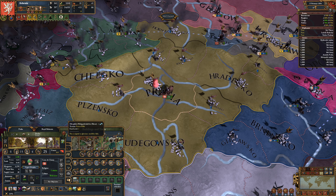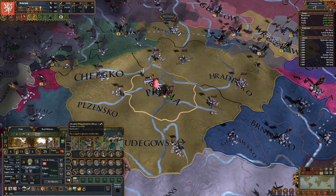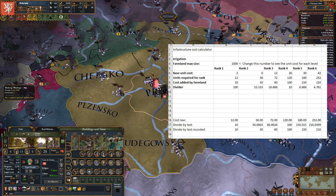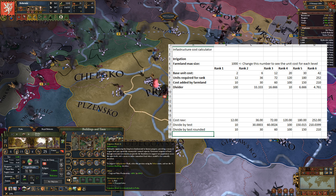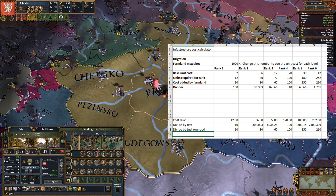It's all far too complicated for my meagre mind, but through time, effort, and the assistance of some of the wonderful members of the Mayo and Taxes team including Justice Fighter, I have made this — a spreadsheet which can calculate it for you. I'm going to do a full video on how infrastructure works; this is just very briefly, I just want to show you this spreadsheet.